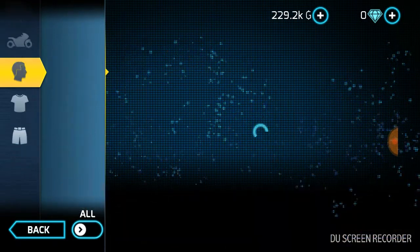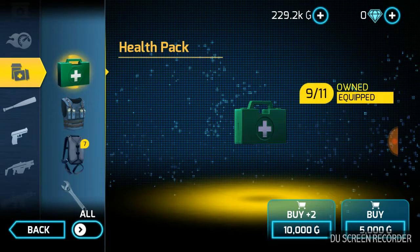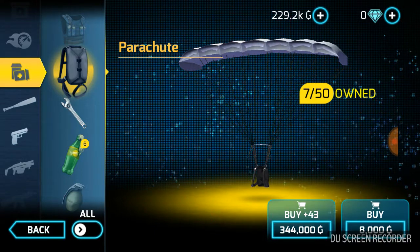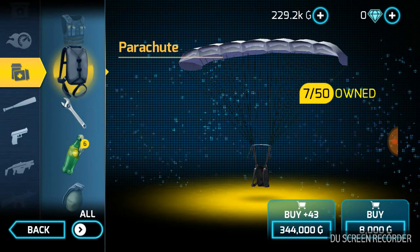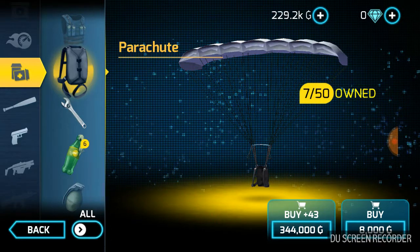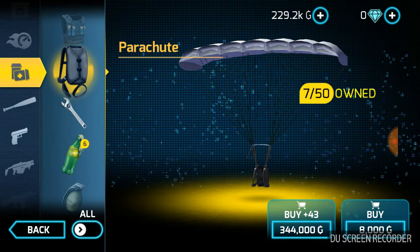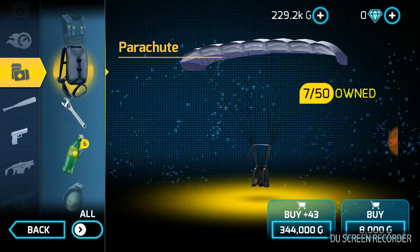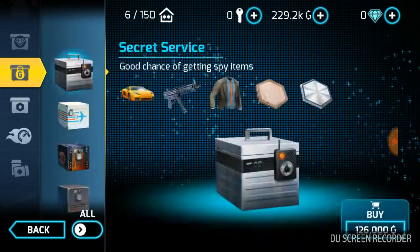Moving on to Day 82 — this is something kind of stupid to be giving in the last 10 days of your 90-day rewards. I was expecting the rewards to get a lot better, but I still got a parachute on Day 82. Not the best day — it's just a basic parachute, nothing really to review.